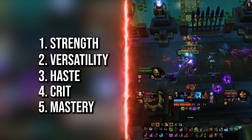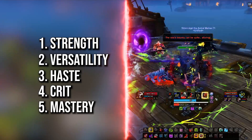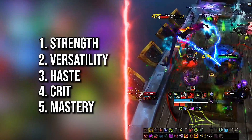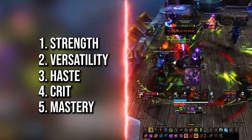Lastly, Mastery sits at the bottom. The shield it provides from our mastery is nice but it's a very shitty Ignore Pain, which is why we won't focus on mastery. That doesn't mean it's a bad stat though — it gives us attack power and over the course of a fight those shields will stack up in value.